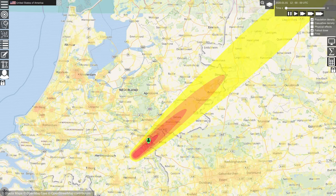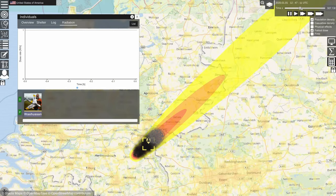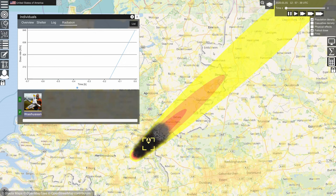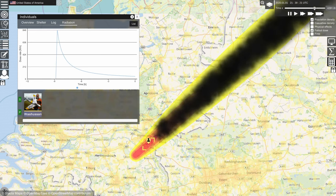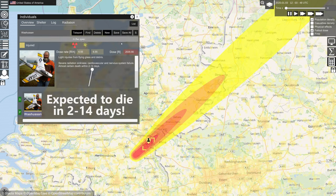Let's speed up time and check when exactly the fallout arrives at Groesbeek. 30 minutes, 40 minutes — there you go, about one hour after the detonation we have a peak dose rate of 848 RADs per hour at our probe's position. Now let's see what's the total dose received within the first 48 hours of the explosion. We have a total dose of 2035 RADs for the first 48 hours after the explosion.